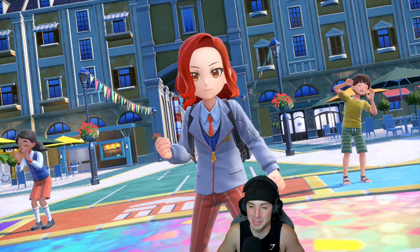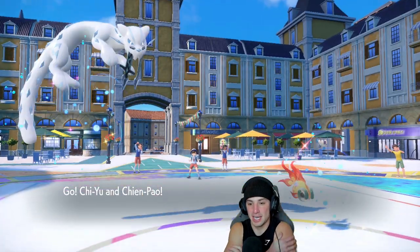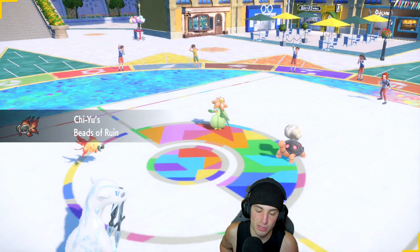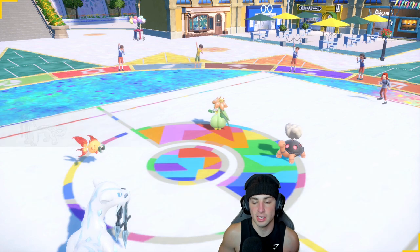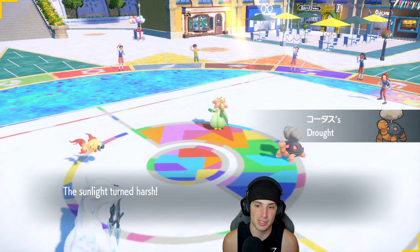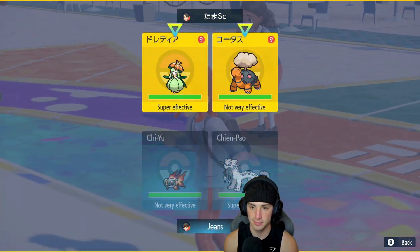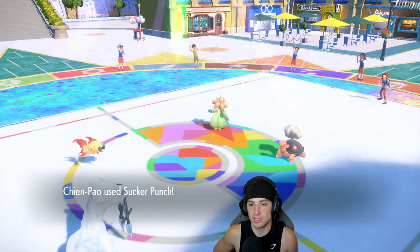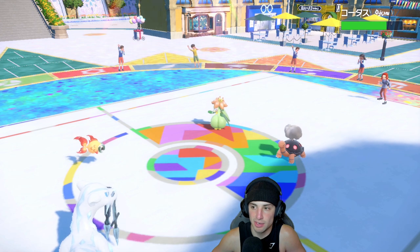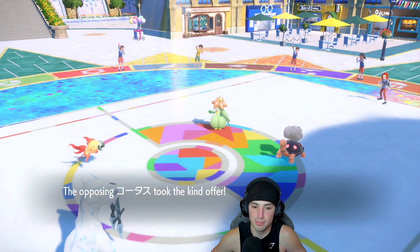So we're going to have a weird lead in match number one — they're probably not expecting it. Lilligant and Torkoal is who I thought they were going to lead. From here, we just Sucker Punch the Torkoal because we don't want it to just do crazy damage on us. So I'm going for Heat Wave with Chiyu and Sucker Punch with Shen Pao. Sucker Punch comes in hot — we're trying to dodge some Eruptions, and Lilligant is coming out.